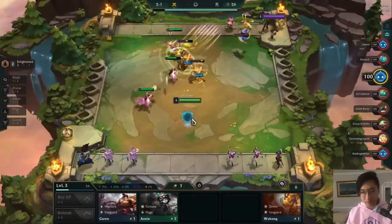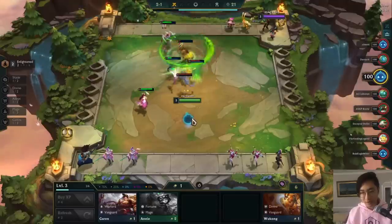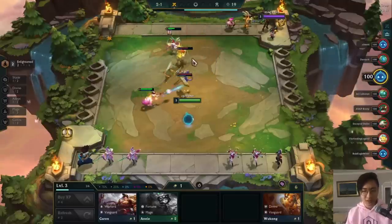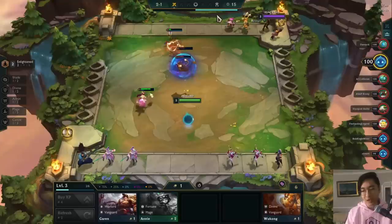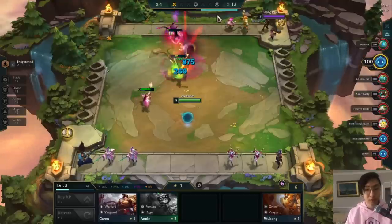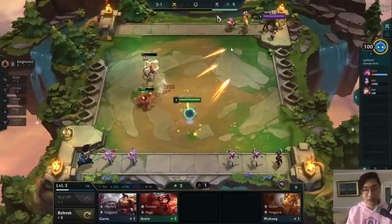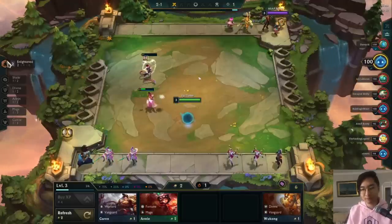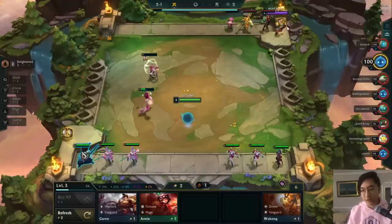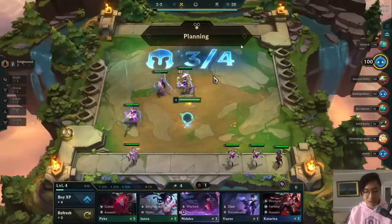We build a Guardian Angel on her. Looking at this fight, this guy has Garen with Static Shiv — not the best. You can see in lower elos people don't build the best items or put them on the best champions. He should have built it on Teemo if anything. There's nothing wrong with Static Shiv, but you don't build it on Garen.